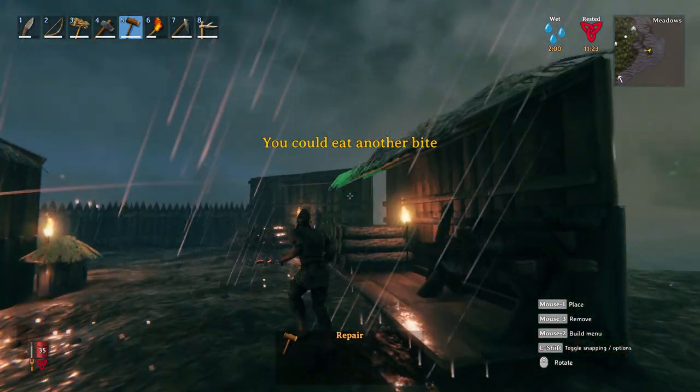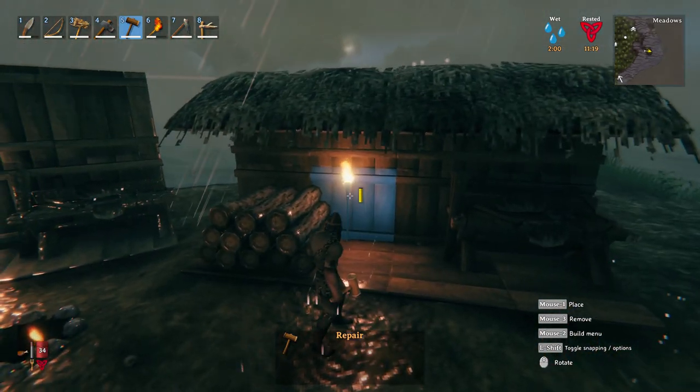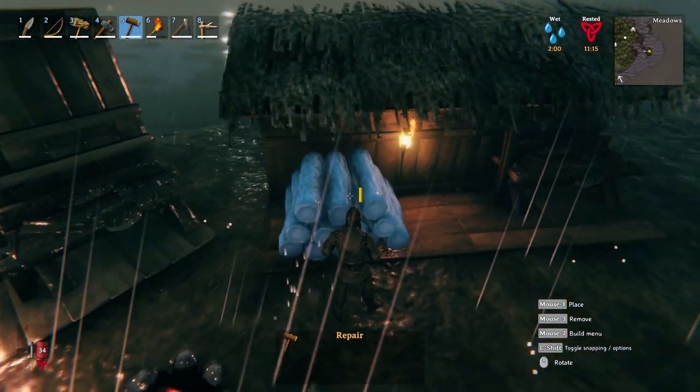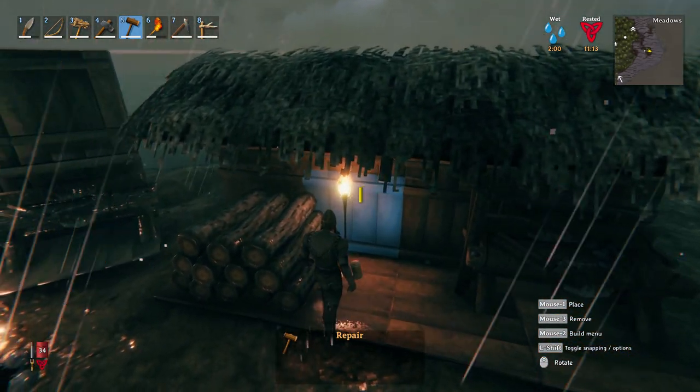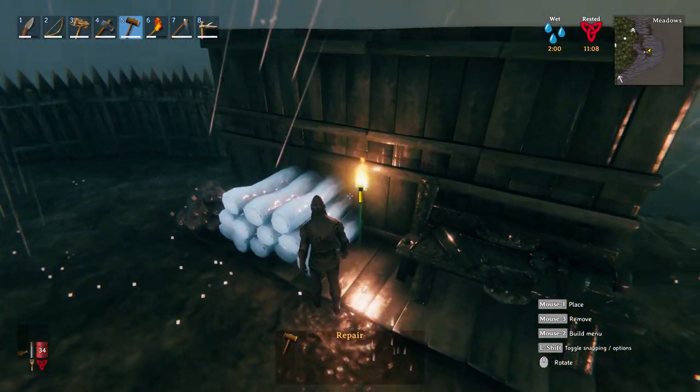The thatch roof isn't taking damage either, so that's another thing I wanted to check. So if you're going to place stuff such as piles of wood and structures like the workbench and torches that potentially take damage from the storm, you might want to have a thatch roof going over it.